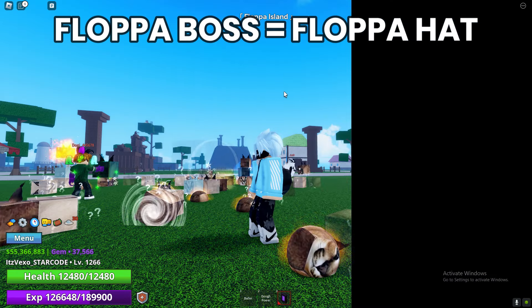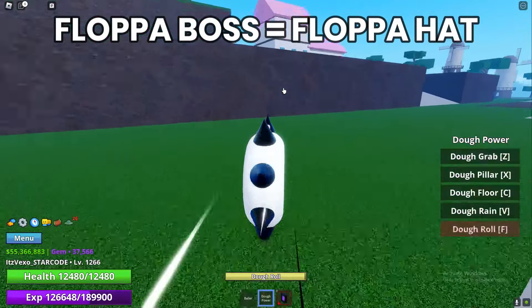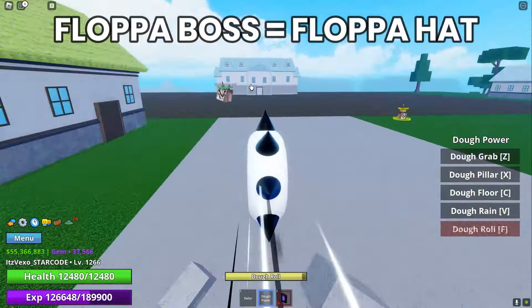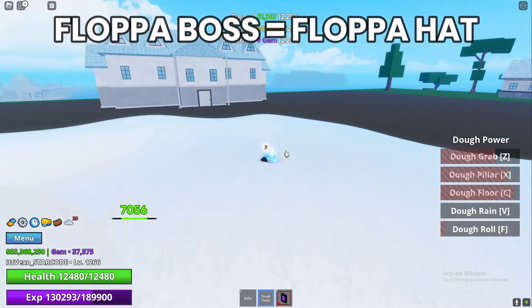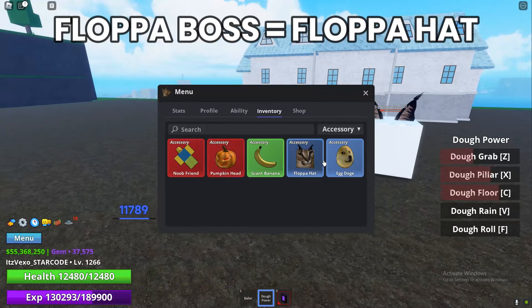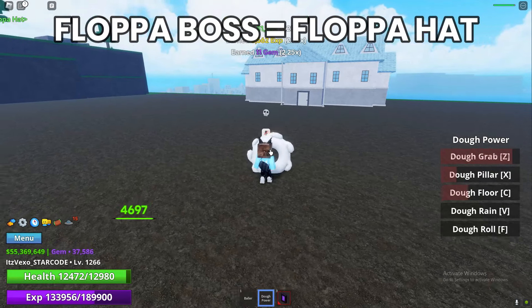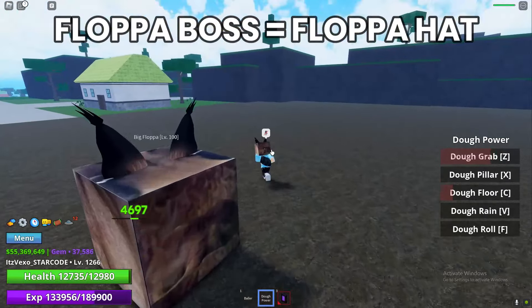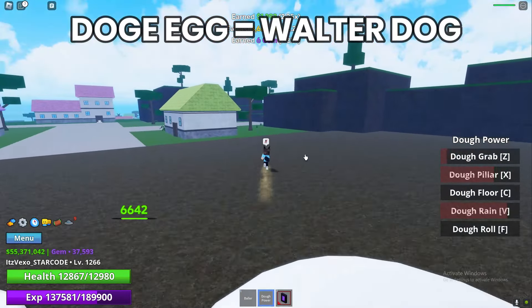To get the first accessory in Meme C, you want to go to Flopper Island. At Flopper Island, make your way to the Flopper boss. You can get an accessory by defeating the big flopper — the accessory you get is the Flopper Hat. So this is the first accessory location: defeat the big flopper.